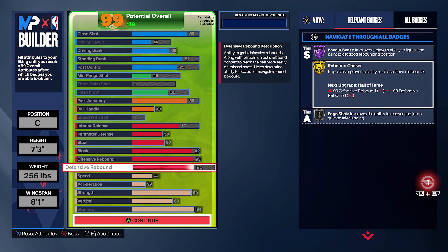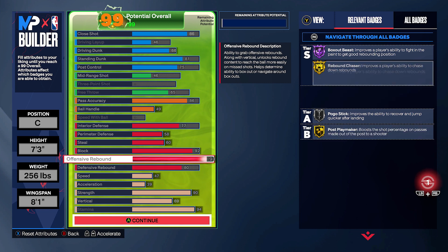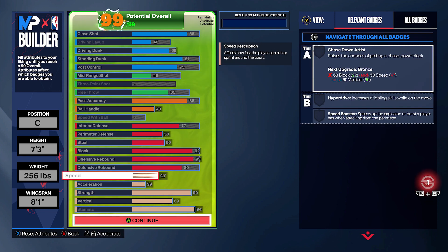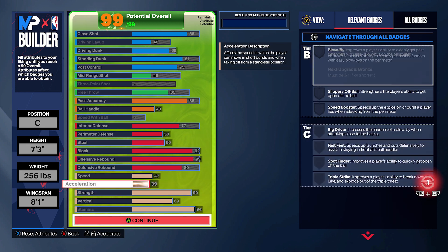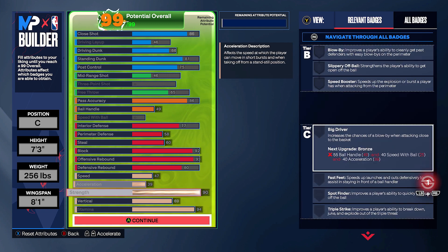When it comes to the rebounding, we go 93 on the offensive board and the defensive rebound up to an 80. Usually you upgrade the defensive board higher, but with a build like this, you're going to be in the paint a lot, so you're going to be just eating offensive boards. You're going to have the power forward on your team to help with the defensive boards, and you still get the gold rebound chaser. This is everything you need to get 10, 20, even 30 rebounds a game.